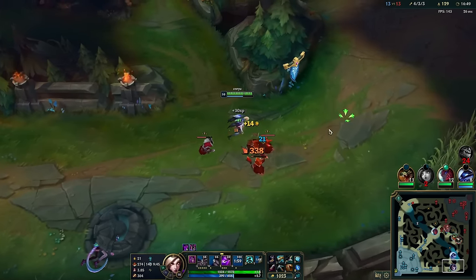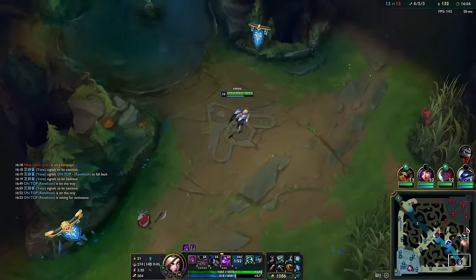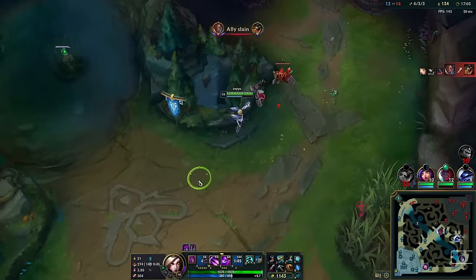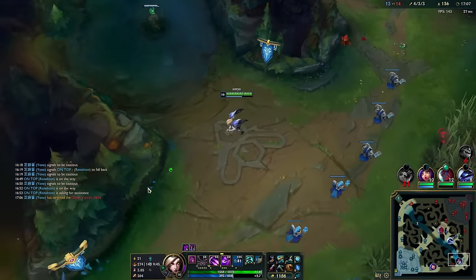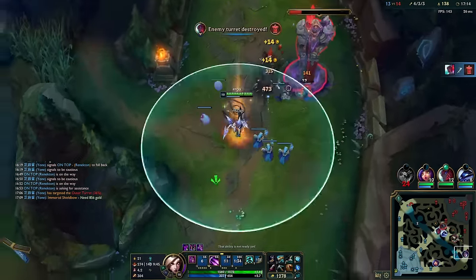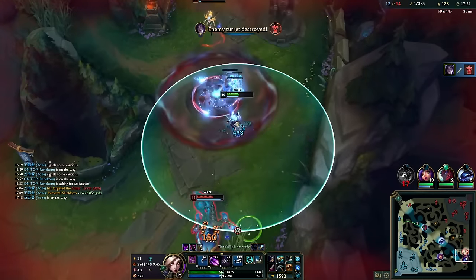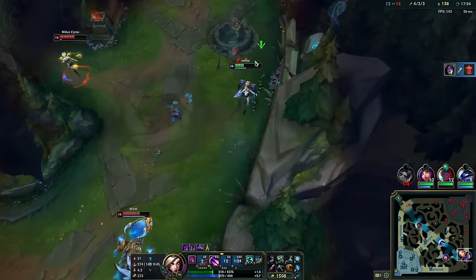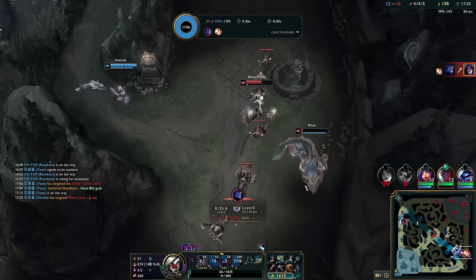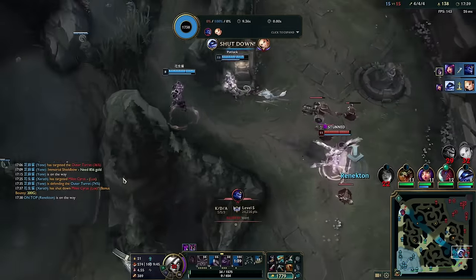That's the thing about this build — every time you kill someone they're worth a lot more than usual, and when you go one-for-one you actually come out on top by a little bit of gold. Something's happening over there — I'd like this tower but someone might defend it. They all went mid — nice, I got a free tower! He TP'd back on me. Did I buy a fake Collector? He actually didn't get executed there — that was really close. We got two kills back — nice!